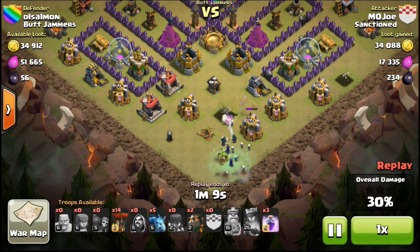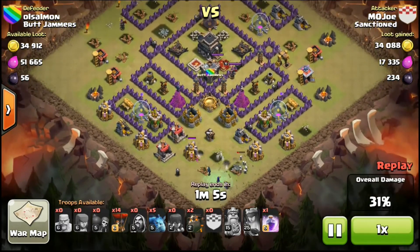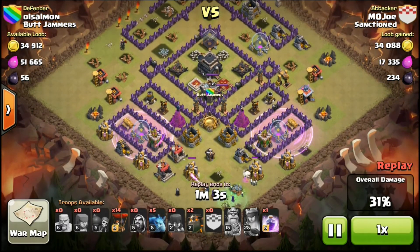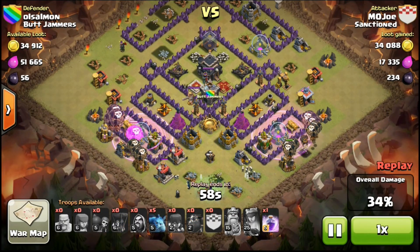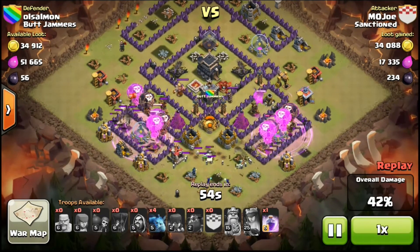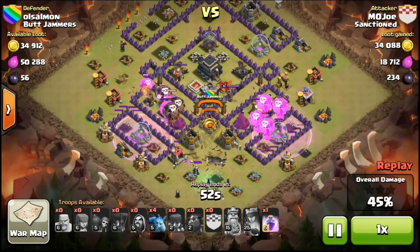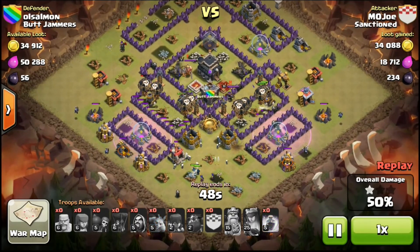At this point I can drop in my other two lava hounds, the rest of my balloons, and my rage spell — I still have one for the core. This is going pretty well at this point.